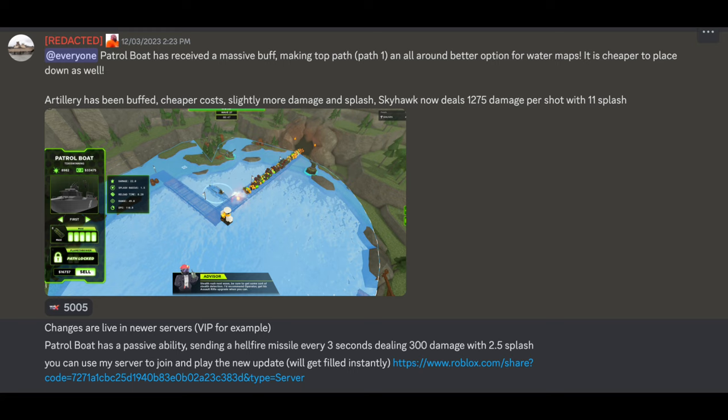So what John said in the discord is that the patrol boat has received a massive buff making the top path, path 1, an all around better option for water maps, and it's also cheaper to place down. He also said the patrol boat has a passive ability sending a hellfire missile every 3 seconds dealing 300 damage with 2.5 splash.